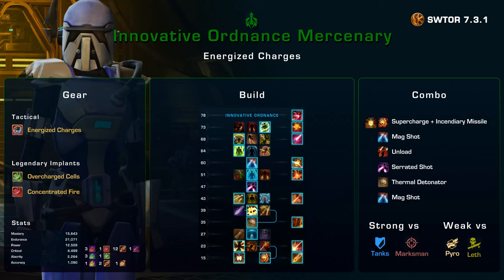For stats, you want to run 5% or 1100 accuracy. That means one enhancement, the yellow stim, and two augments. The optimal amount of Alacrity is around 2200, which adds three Alacrity enhancements on top of your Overcharged Cells implant. Once you have that, simply put the rest of your stats into crit — so that would be three enhancements, the earpiece, and the remaining 12 augments.